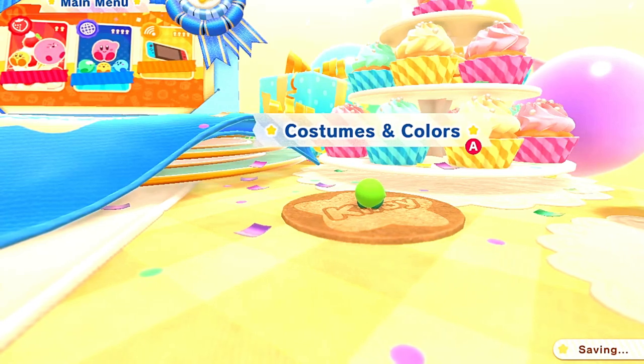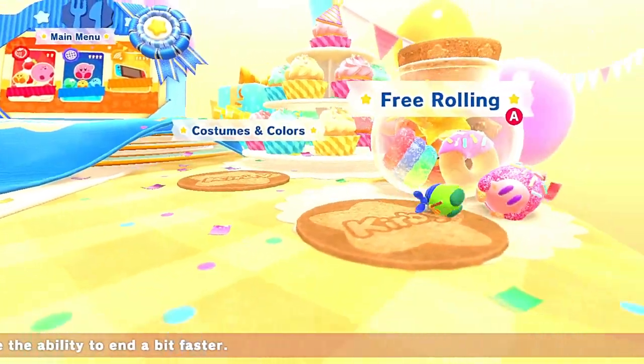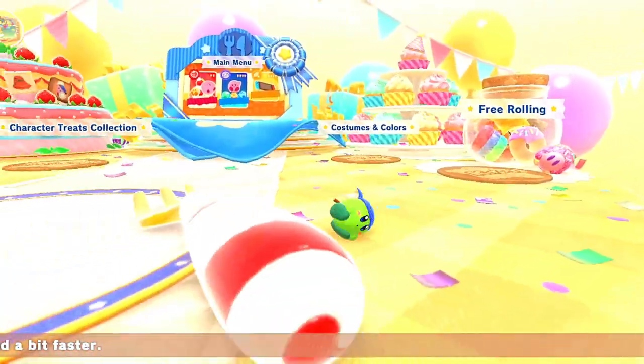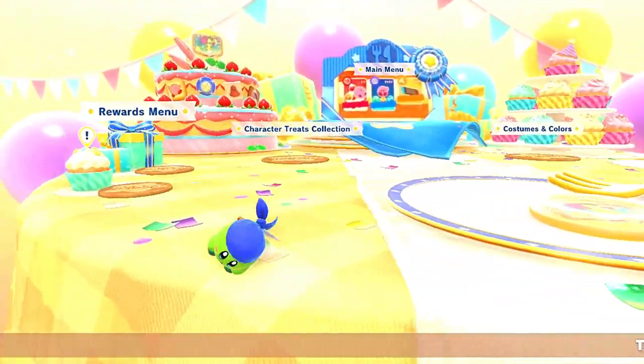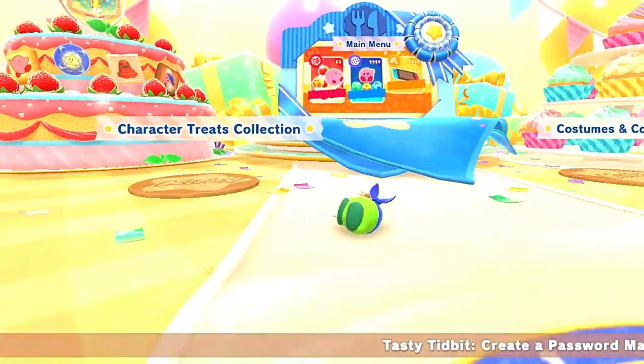First and foremost, they gave us a free roam section. When the game starts, you have an open lobby — not just a title screen, but an open waiting lobby, which is amazing. You have the free roam area, the main area, a rewards area which is like a store, things that you unlock, and even a section for all the previous Kirby games you can purchase on Switch right now.